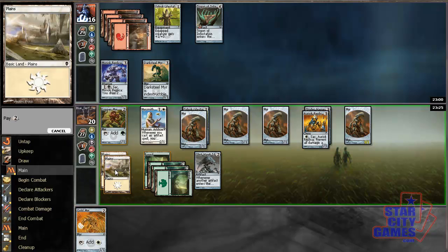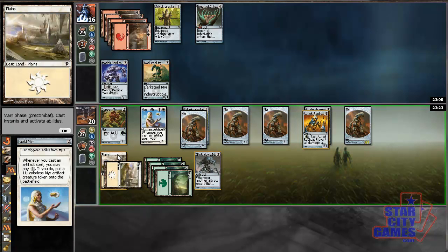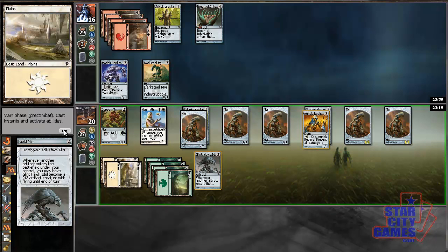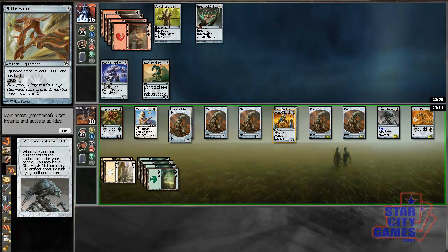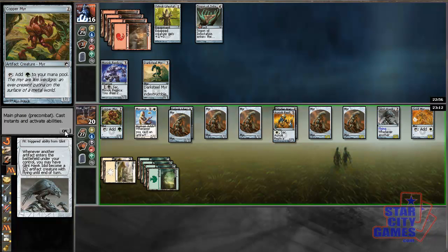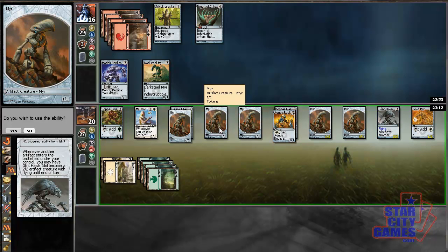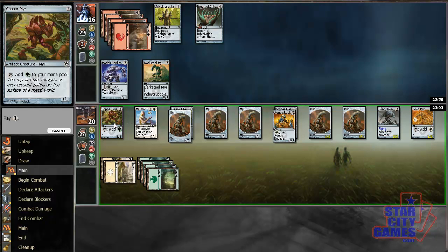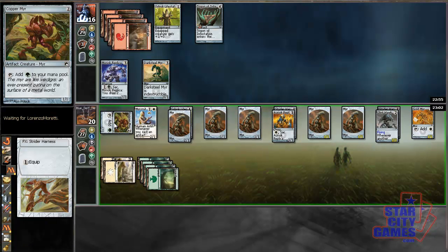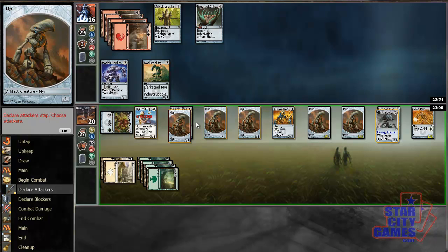Make a Gold Myr. He'll also make a Myr. That will activate my Glint Hawk Idol. Then I can equip it with Strider Harness and attack. I might actually attack with everything this turn.